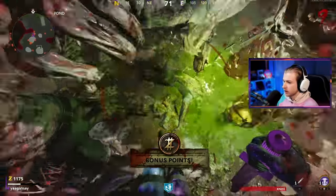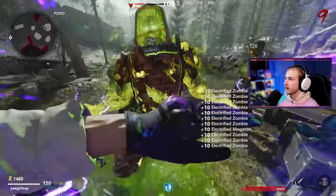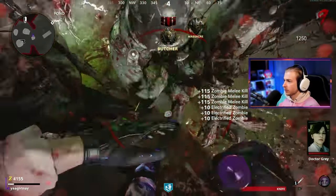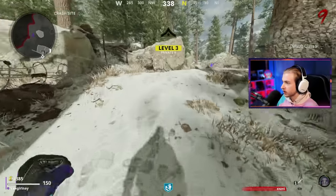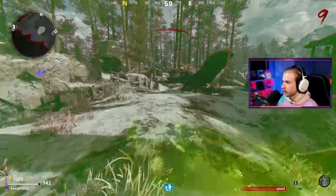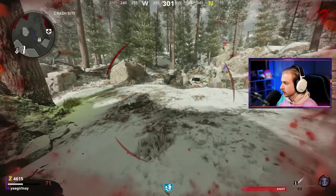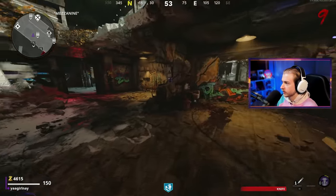Gamers aren't supposed to play like this. Tesla storm activate. Knife him. Is he splitting or no? I think so. We got a lot of points there, but we're going to go down again unless we can move. We made it out. We still have money to spare. We need a few more kills. 4,500 — we're 500 points away. Might just have to run away from this Megaton the whole time until we get our pack-a-punch. Let's go try to grab the loose change up in penthouse.